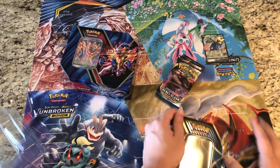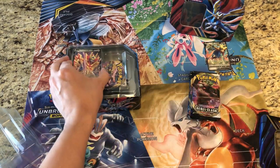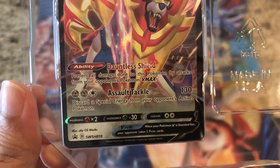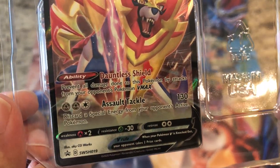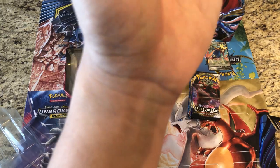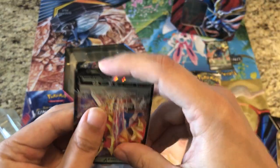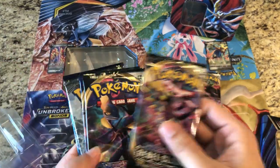We'll take out the plastic for recycling and keep the tin for display with the promo card. The Zamazenta card's ability is Dauntless Shield — it prevents all damage done to this Pokemon by attacks from your opponent's V-MAX Pokemon. Assault Tackle discards a special energy from your opponent's active Pokemon — very nice. We'll grab the code card and sleeve up the promo, which is SW SH 019.